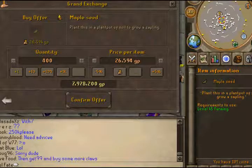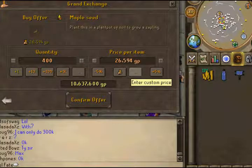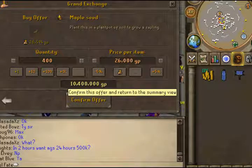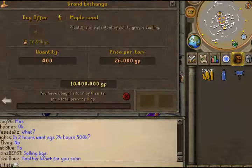So my buy price is 26k each. I'll try to figure out how many I can buy with this — we'll go with that. So now we just wait for the buy order to fill.